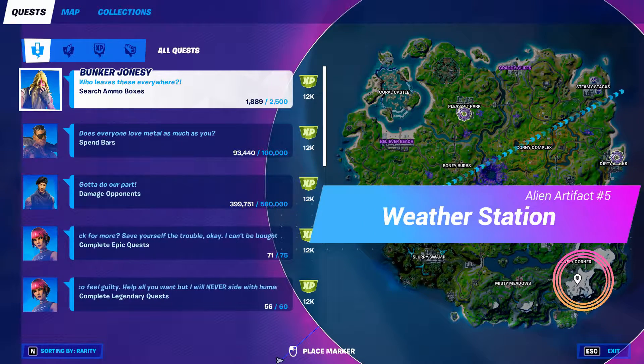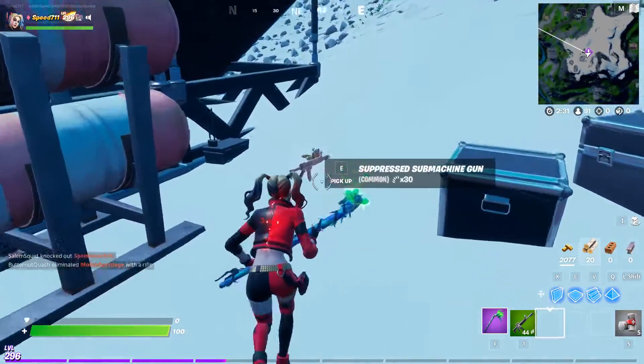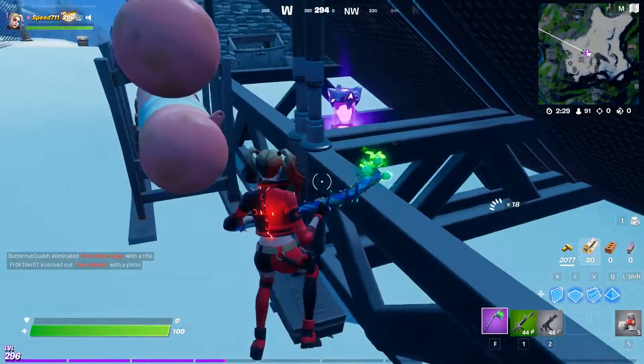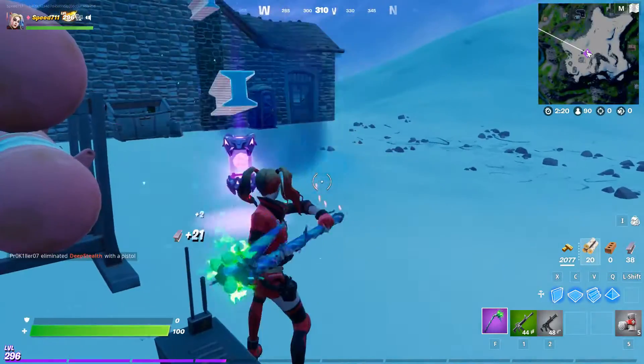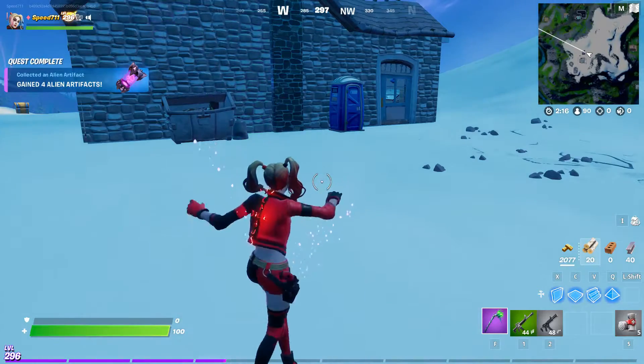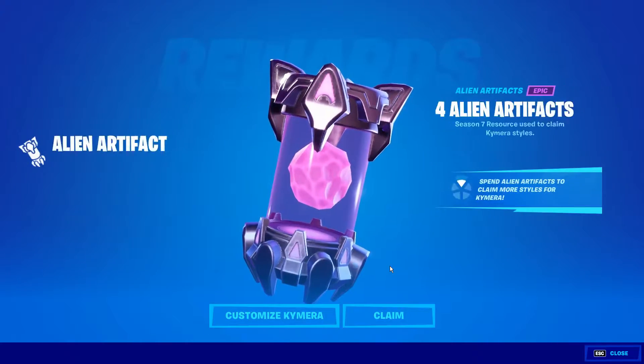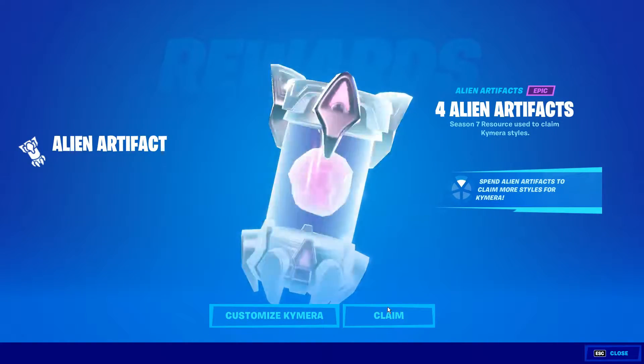Number five is at a favorite drop spot: the weather station. Drop at the weather station, come over to these solar panels, and see the alien artifact hiding in between — just break it out. Don't have a good day, have a great day! That's the last alien artifact canister for the week 10 drops.